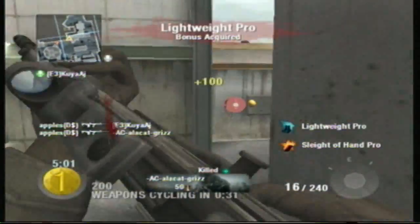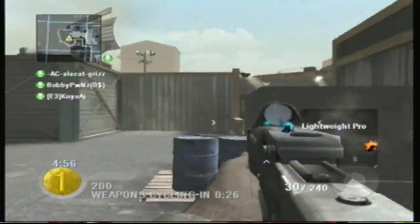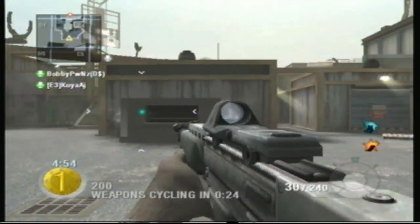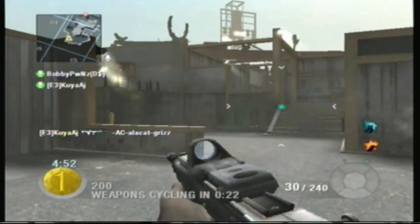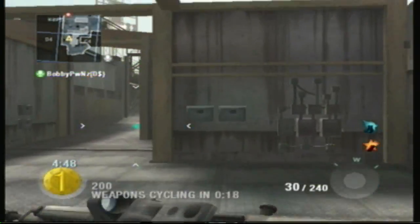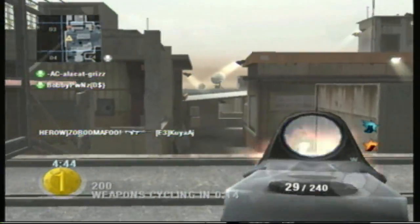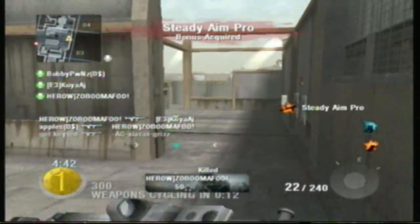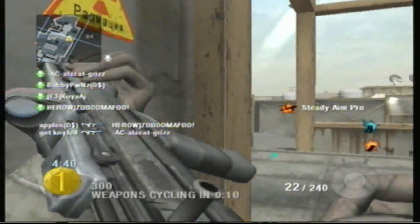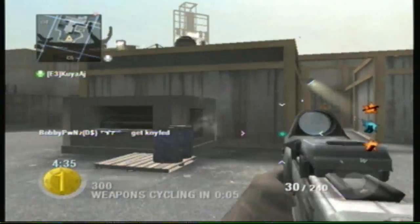At first we start off with the infield with Red Dot Sight and I get 2 kills off the bat. It's lightweight and sleight of hand. I'm playing with Lobby and some randoms. I just got steady aim and the weapons are about to cycle like they always do — 45 seconds I think.